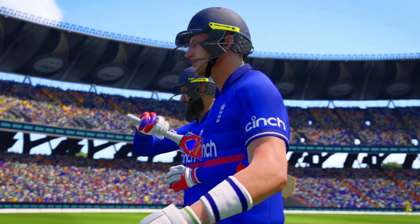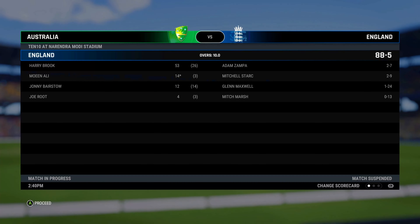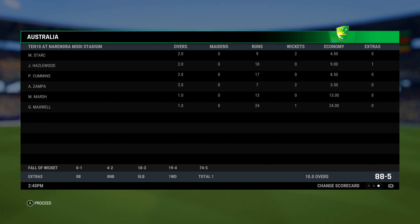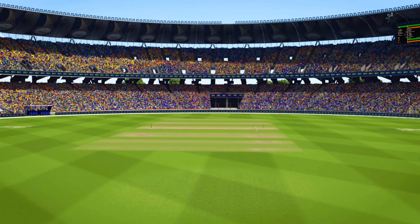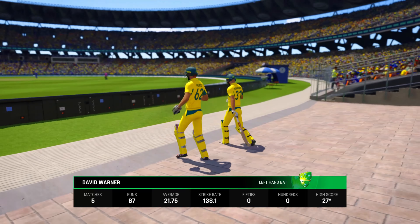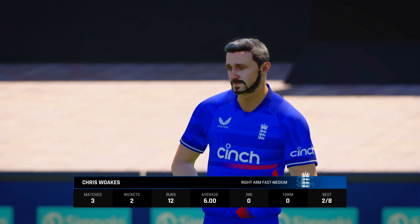That's the end of the innings. Australia have been set a target of 89. The openers are coming out — it's a very gettable total. They just need to get off to a good start and not give anything silly away. It's the silly stuff that could give the bowlers a sniff in this match.